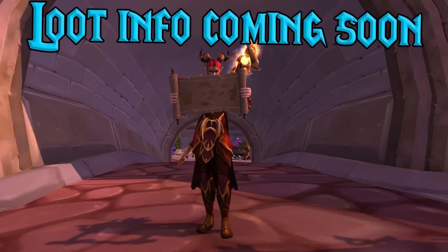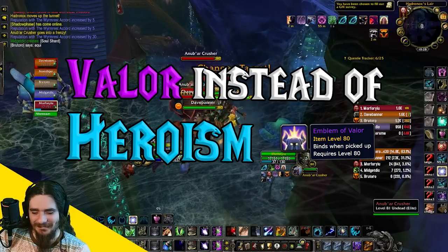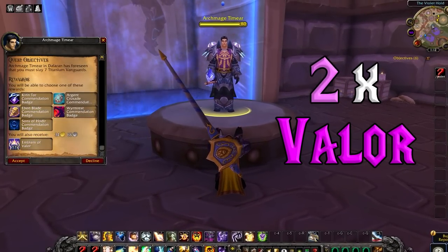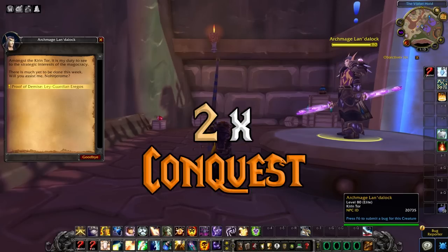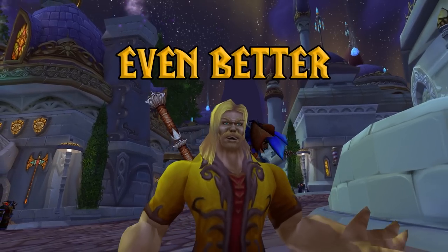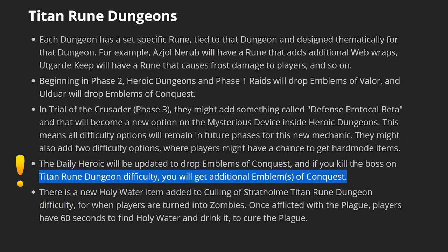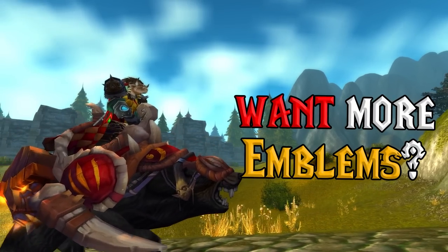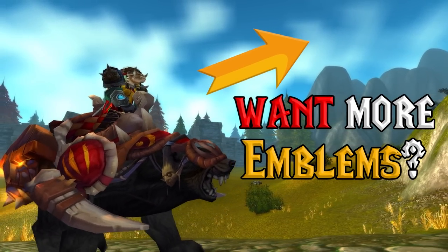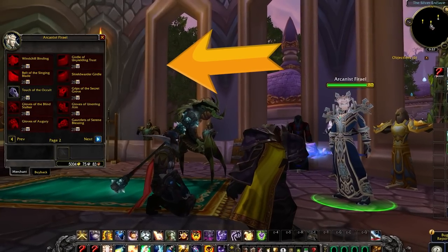Stay tuned as I'm working on a full loot table document. You'll also get Emblems of Valor from every boss you kill. The Daily Dungeon Quest offers two bonus Emblems of Valor instead of just Heroism, plus the Daily Heroic gives out two Emblems of Conquest. Even better, if you kill the final boss of the Daily Heroic in Titan Rune mode, you'll get a bag with three additional Conquest Emblems in it. Check out my Emblems of Conquest video for the BIS gear you can buy. Getting all these easy Emblems every day means you can turn them into BIS-quality loot from the vendor.